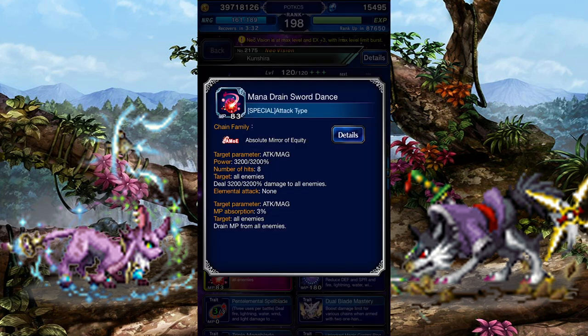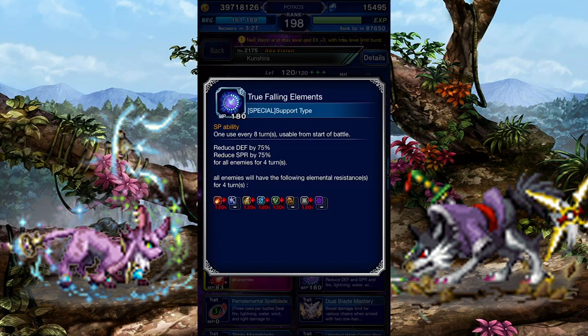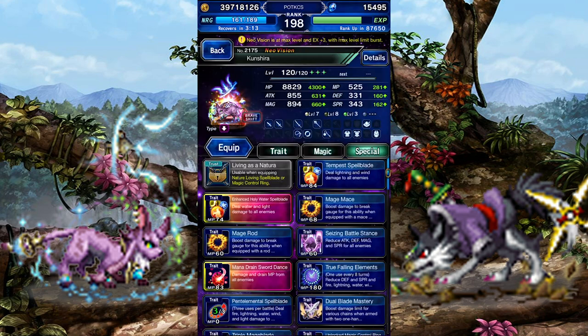Mana Drained Sword Dance is an Absolute Mirror of Equity Brave ability that drains some MP from your enemies. True Falling Elements lowers the enemy's defense and spirit by 75%, and inflicts a 120% Fire, Lightning, Water, Wind, and Light Elemental Imperil. It's a 4-turn effect on an 8-turn cooldown, so while it's not exactly reliable, it'll get the job done if you plan to finish off the enemy quickly.